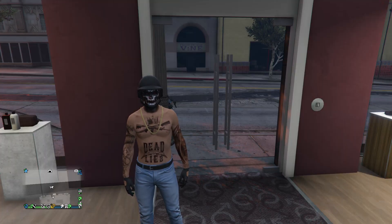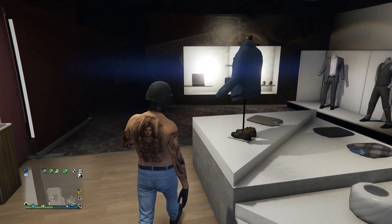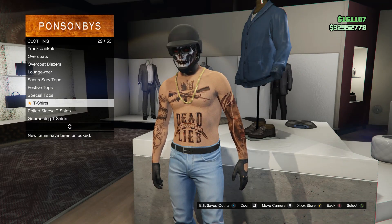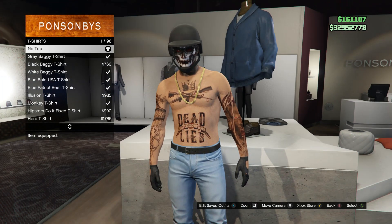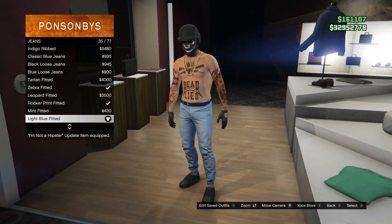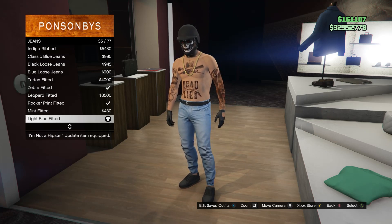This is going to be the fourth outfit. Head to your tops, scroll down to t-shirts on slot 22, and put on no top which is on slot 1. Back out and head to pants. Click on jeans on slot 1 and buy the light blue fitted which is on slot 35.